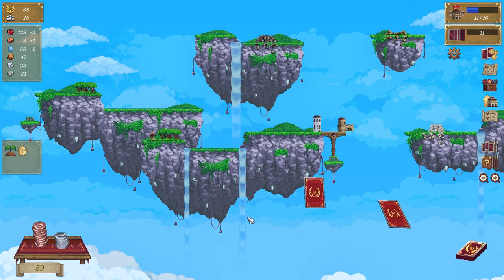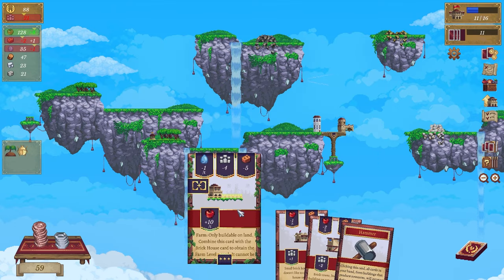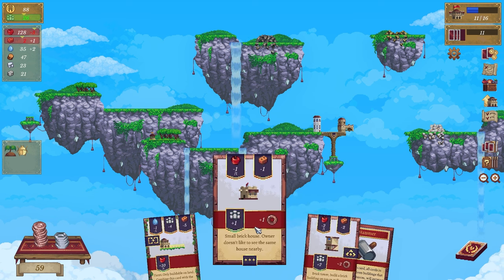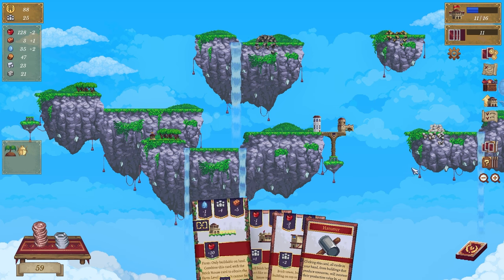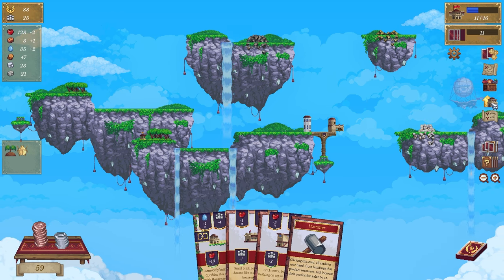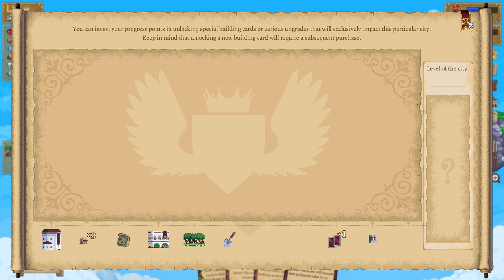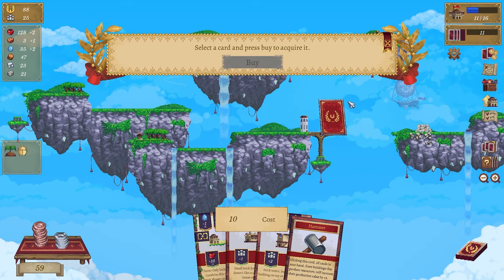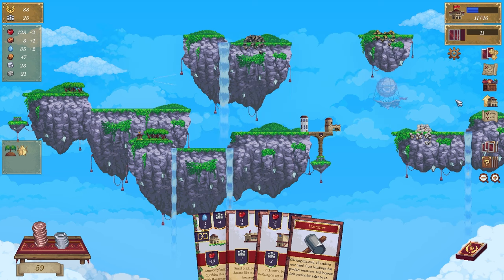Farming - we can't do farming at the moment. Clicking this card, all cards in your hand from buildings that produce resources will increase their production value by plus two - that's pretty good. What's this? That's the upgrade. This is our objectives - that's the card I didn't buy.